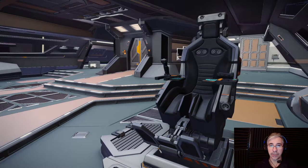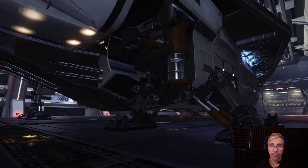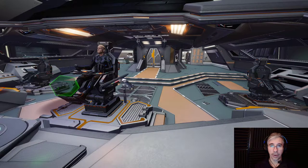My first impression of the Anaconda is that it's big and heavy. It has a lot of hard points, which is good for combat, and of course it has a lot of space for cargo so it can complete several missions in one go. Right now I have taken two missions to deliver cargo — in total 240 tons.